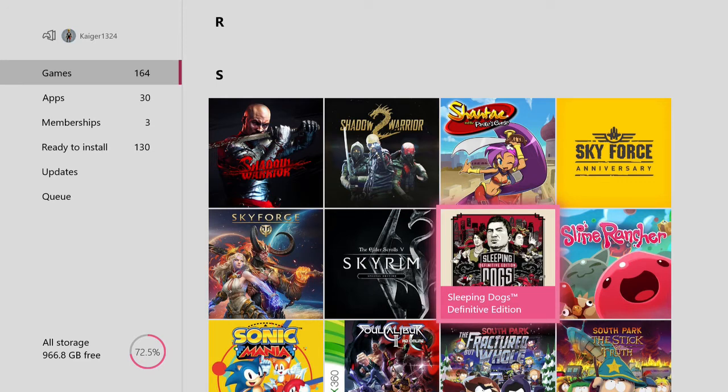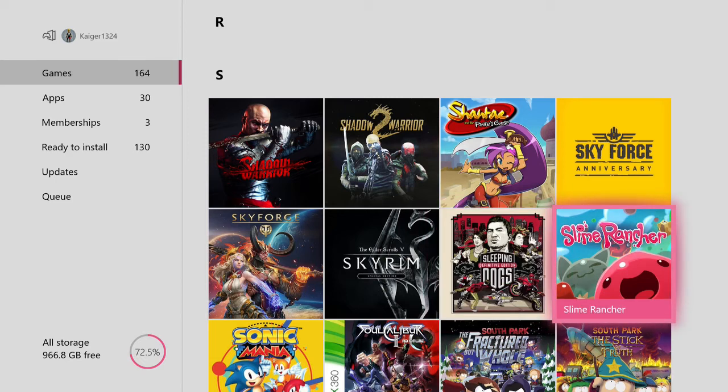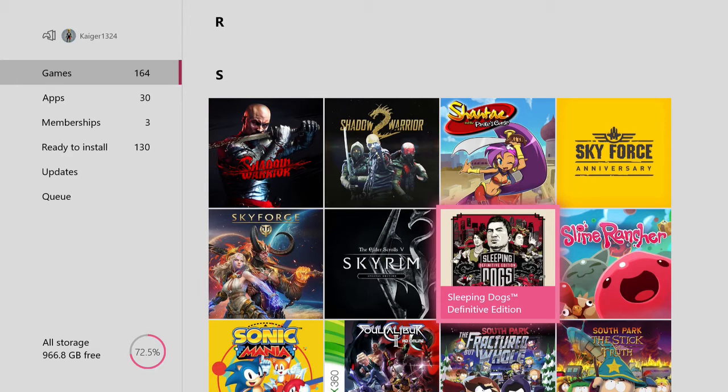Sleeping Dogs Definitive Edition — this is one of those games that even though I've completed it two times already, I still want to go back and play it again. It's just that good. Plus I love Jackie Chan and Bruce Lee movies and it just reminds me of them.